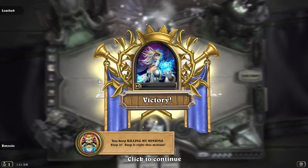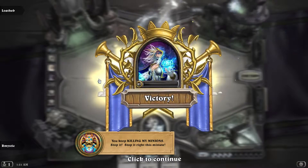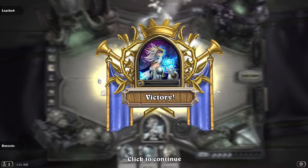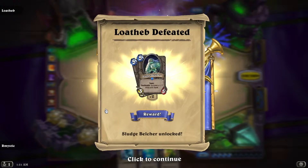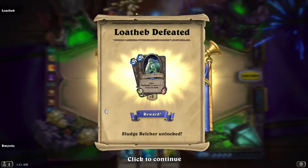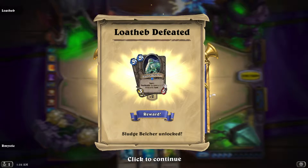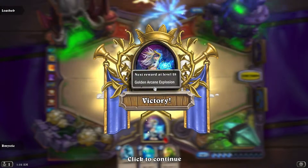You keep killing my minions! Sludge Belcher — Taunt, Deathrattle: summon a 1/2 slime with Taunt. That is the most annoying card ever, by the way.